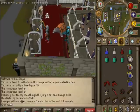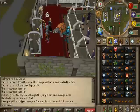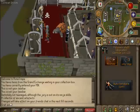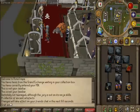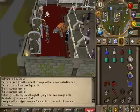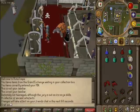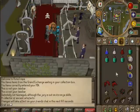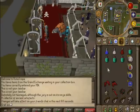I normally take a Vecna Skull — I don't really like the mage pots, the Vecna Skull is always more handy. If you don't have the money for it, just take a mage pot or don't take any pots at all. I normally use Polypore and Ganodermic, a Seer's Ring, and the arcane spirit shield for the prayer bonus and strength bonus. I only have four rocktails in my inventory — that's for emergencies. The rest of my food goes in my war tortoise.